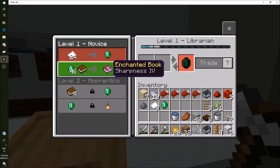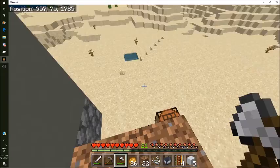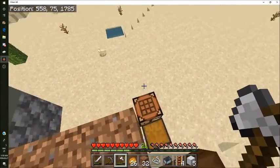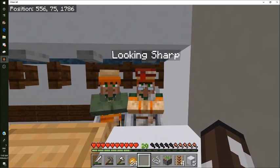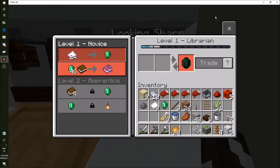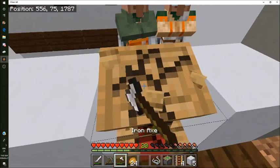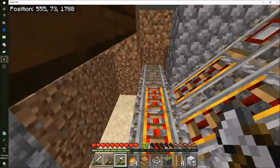Sharpness 5 is a really good book because I really want to make a super good sword. Now I just need to get a piston. I got a piston and I also got a name tag so this guy never despawns - his name is Looking Sharp. Actually, it's not Sharpness 5, it's Sharpness 4, but hey that's still very good. We can get rid of the lectern and he still has his trade.